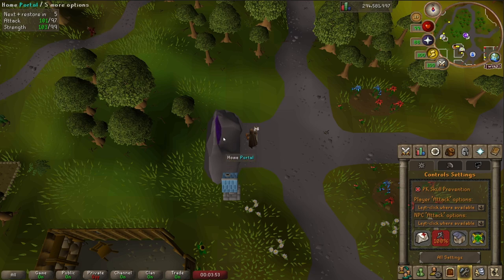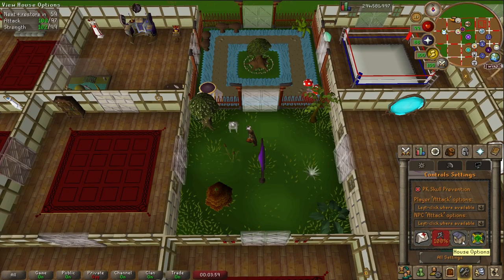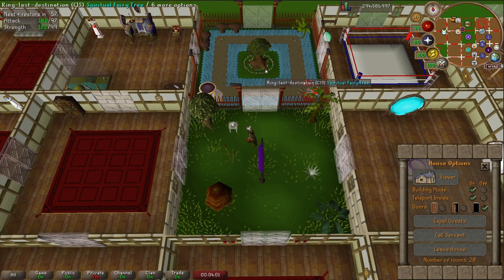Once you've got your gilded altar built, one thing I would definitely recommend you do is go into build mode and go into house options and move the gilded altar as close as possible to your portal. You might have already built your chapel close anyway, but yeah, you definitely want to move it close.